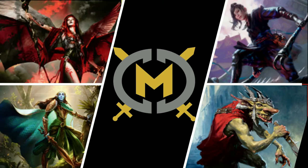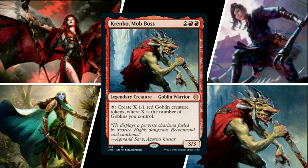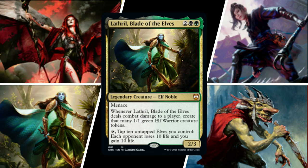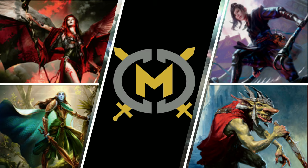Hey everyone, it's Mostly Casual Commander. I'm BK, and today's game has Chris with Yuriko the Tiger's Shadow — he's trying to reveal big mono-value spells off the top of his library with Yuriko's ability. I'm piloting Krenko Mob Boss, looking to overwhelm my opponents by making as many goblins as possible. Kyle's playing Lathril Blade of the Elves, Golgari elf tribal with backup plans to squeak out the win. Jayman is playing Kalia of the Vast, hoping to cheat out angels, demons, and dragons onto the battlefield for free.